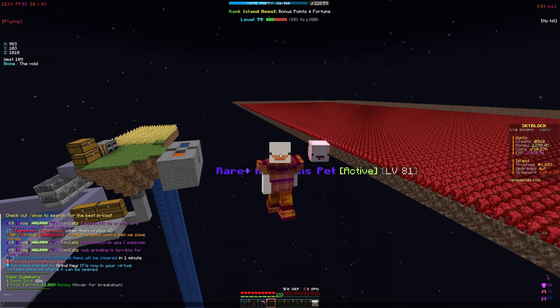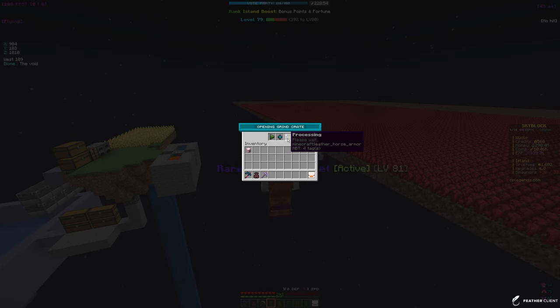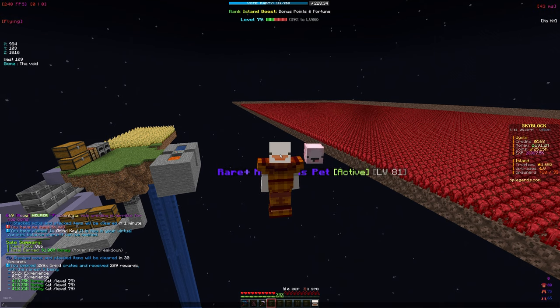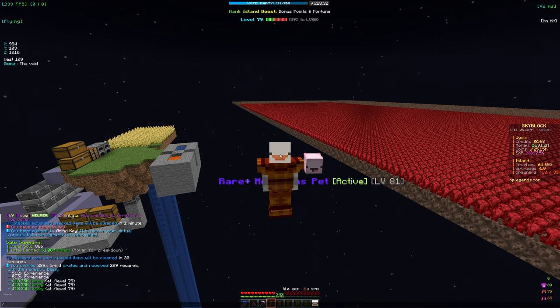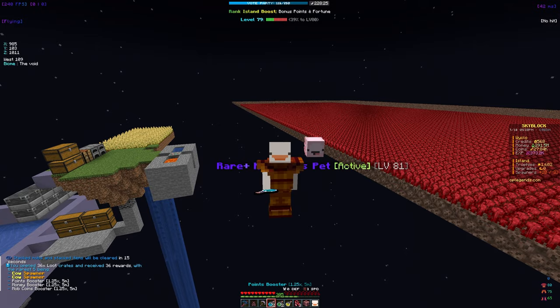You get crate keys by mining, grinding, farming — just grinding in general. We have about 289 grind keys so let's open them all. It opens them individually and you can see on the right my mob coins are going up. We're going to open these, then loot crates, relic crates, and all the other crates. We've already gotten up to like 12k mob coins which is good because we need mob coins for auto condense vouchers. We got some experience and some money.